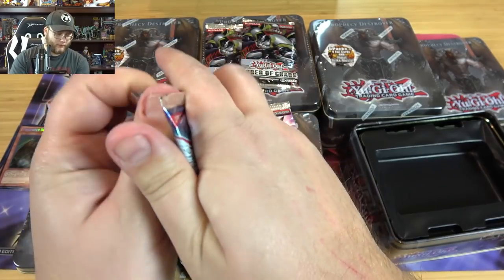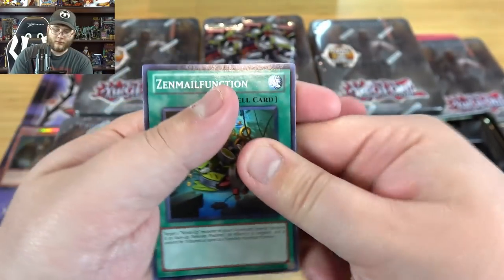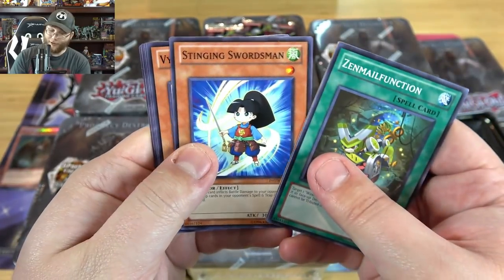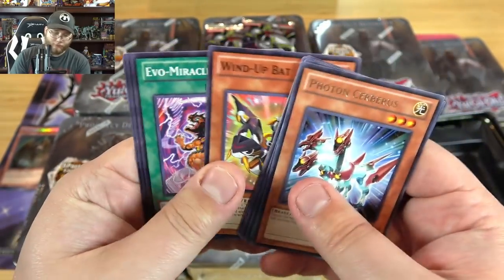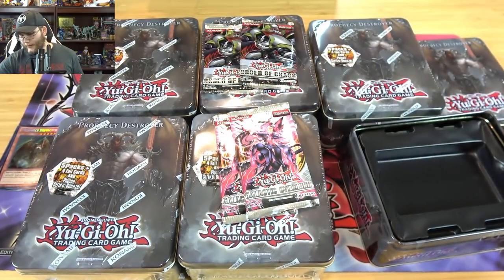Let's go with Shockwave first - get a Galaxy out of us, you know. You're not guaranteed holos with any of these packs by the way, so we'll see. Let's see - Photon Cerberus. Nothing on that one unfortunately. Couldn't start off with a bang.